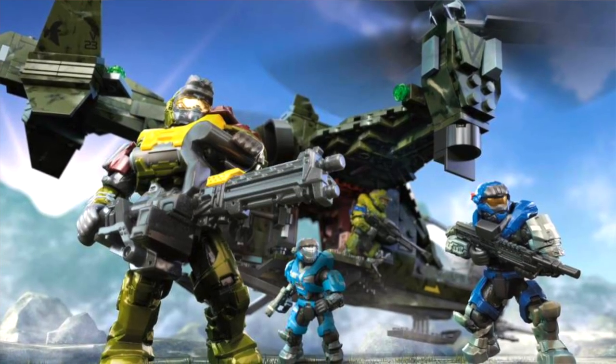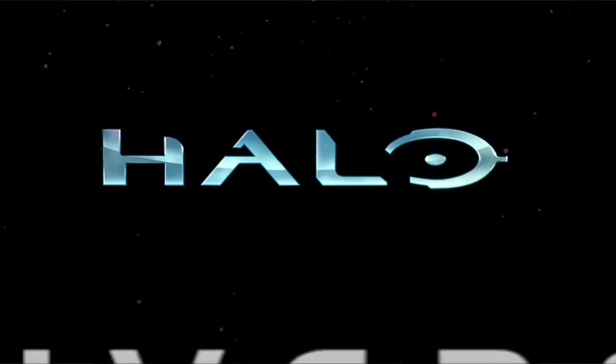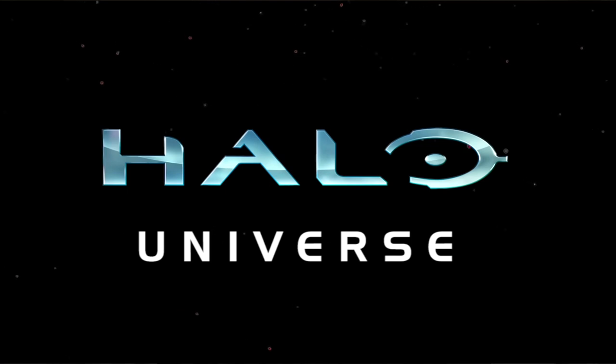Halo Mega Constructs — you're gonna see Falcon Sweep! We've got the Halo Universe branding. Best thing Mega has done — best decision they've made — is to branch off and make two separate timelines: the Halo Universe, which covers everything that came before including comics, movies, and manga, and then the Halo Infinite sets which are just Halo Infinite, like we're seeing with the new Halo Infinite series for blind bags.